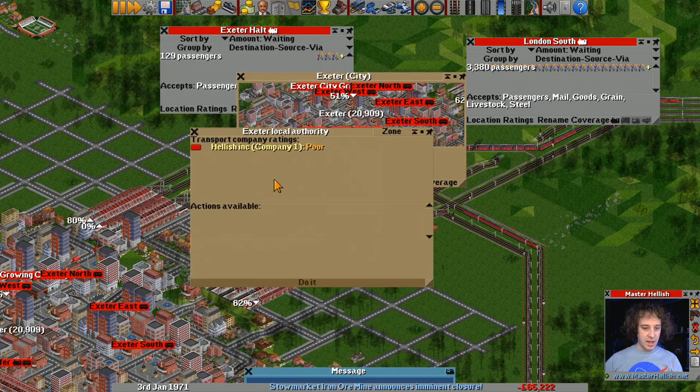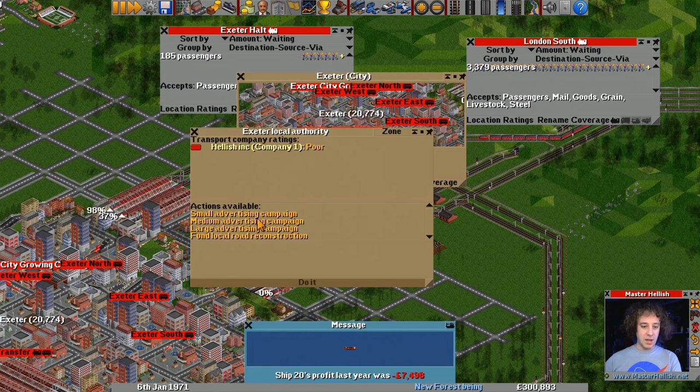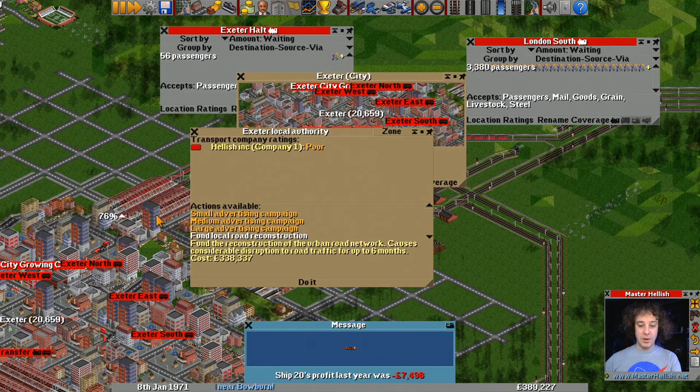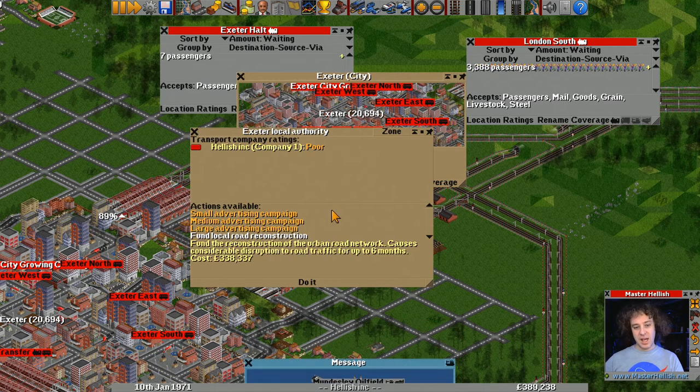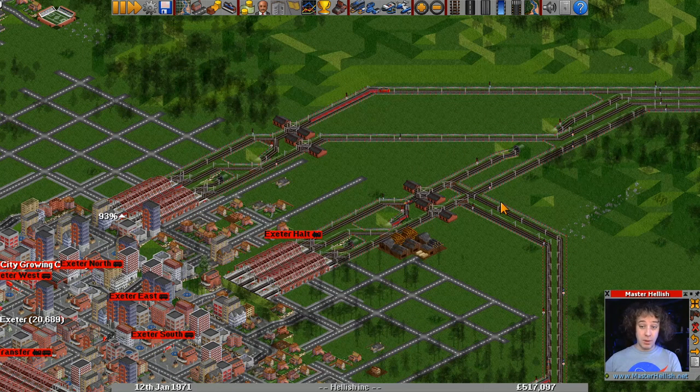Let's just get rid of that poor rating. We don't have many options because we have little money — well actually, the money is starting to pile up. The options appear into view when you can afford them, which is interesting. Personally, I'd like to see all the options there and then the ones you can't afford grayed out, just so you know what is possible.